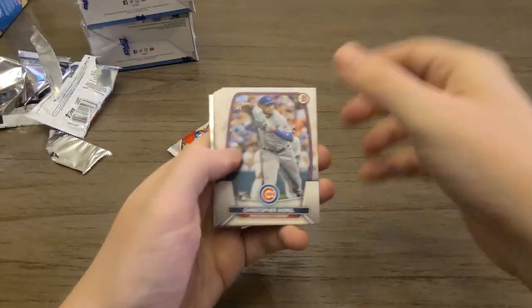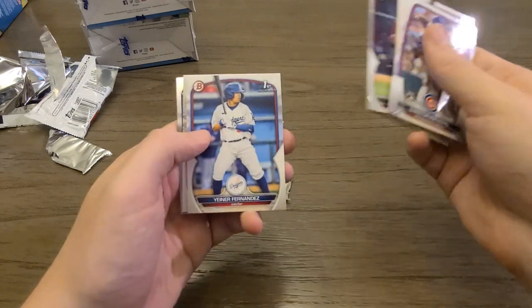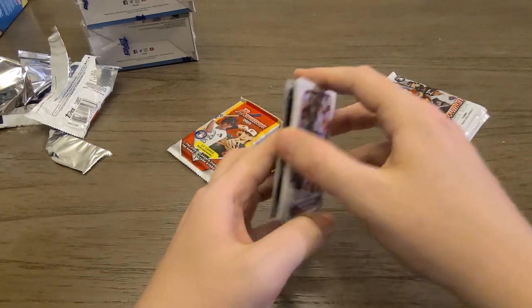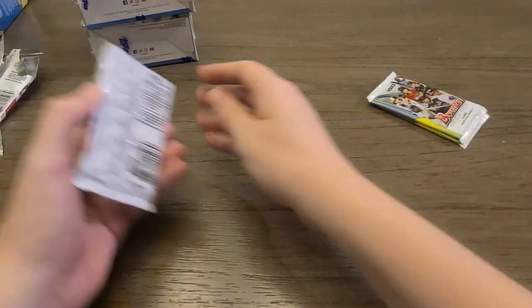Opening packs — Chris Morrell, I want a Ruben Santana, Yana Fernandez, Yasser Mercedes, Moises Balasteros. Look how horribly cut that is — it's so off-centered. Get it together, Bowman. I expect it from the normal blaster, but not out of the mega box.